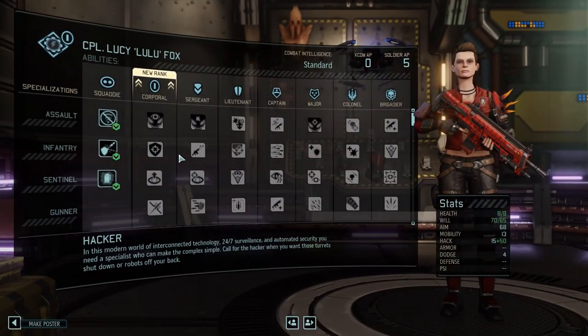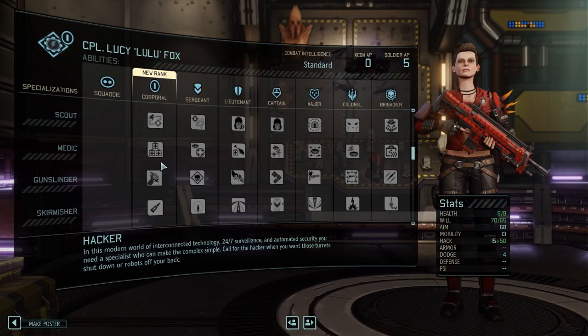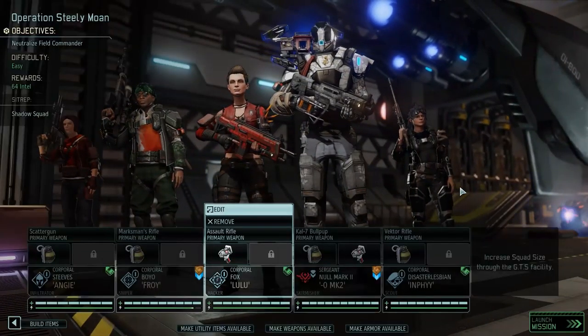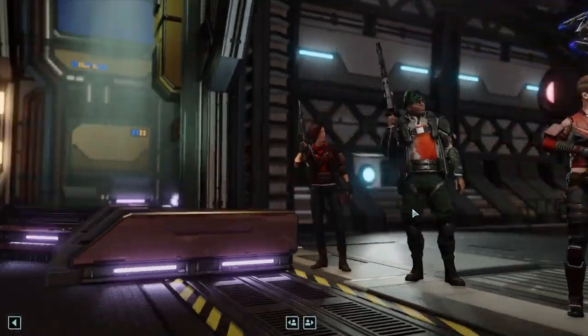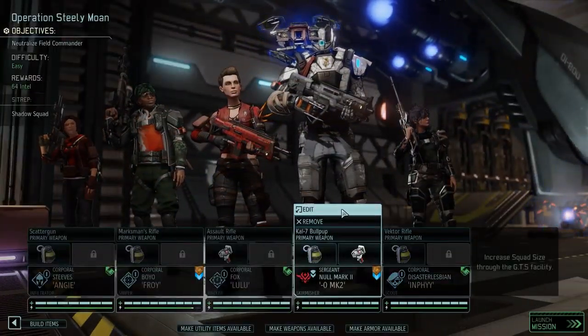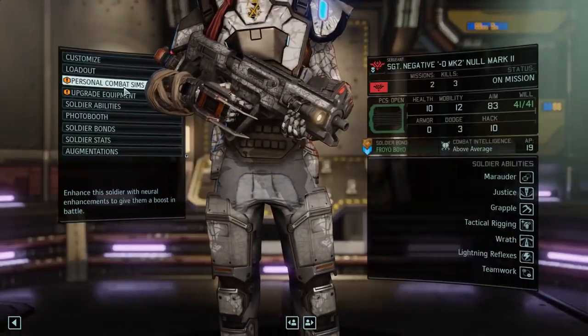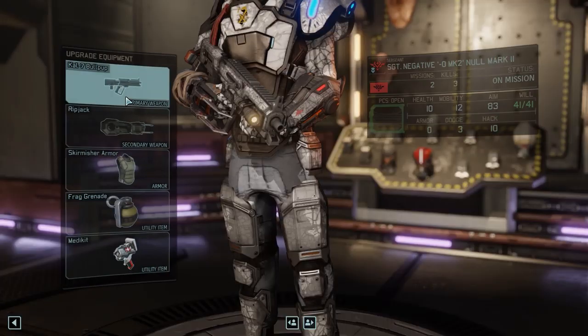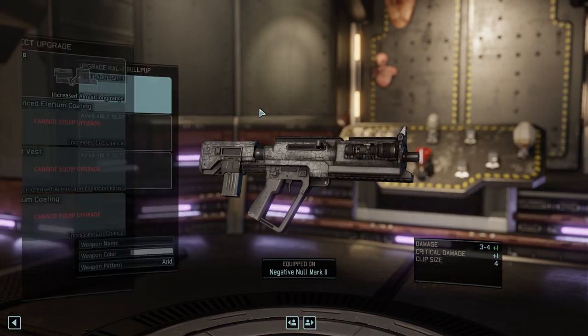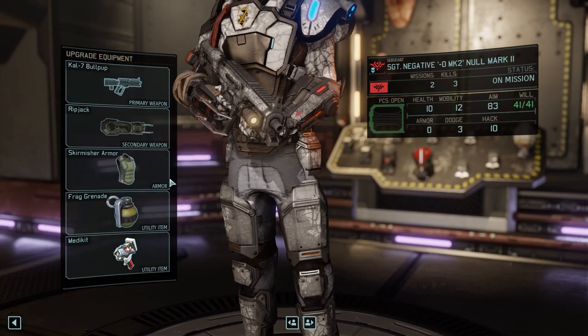What are the stats? Sysadmin, build to survive, smoker, and haywire protocol. So you have haywire protocol — that's pretty good. And you would get access to medic if you had the points for it. Good to know. I think everyone is sufficiently upgraded now.